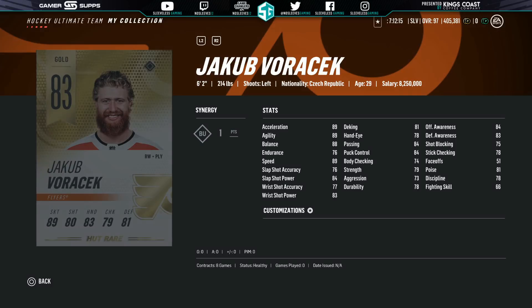On to defense — we've got the 83 base Jakub Voracek. Again, you want to have your forwards on D just because their shot is so much better than defensemen's, especially early in the game. He's got a pretty hard slap shot; his accuracy is pretty garbage, but that slap shot power isn't terrible. You just want to have him on the back end ripping clappers. For Voracek, you can get him as low as 2,600 coins — the bare minimum. I wouldn't go any more than 4,000, and he would be your starting right defenseman.